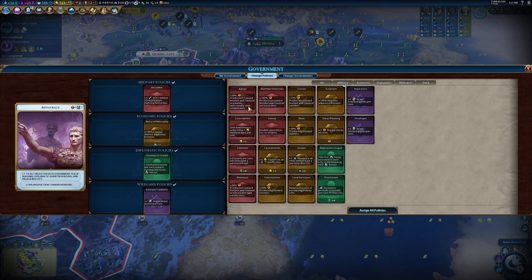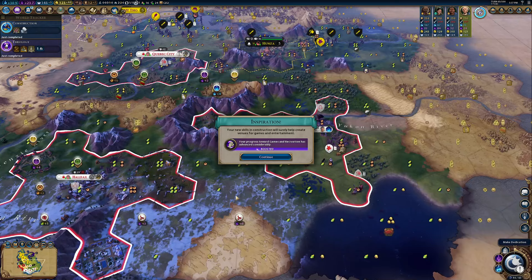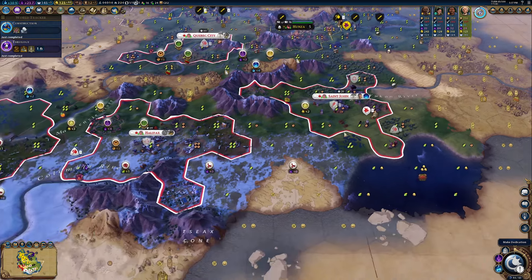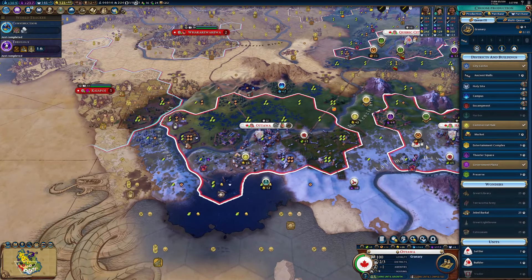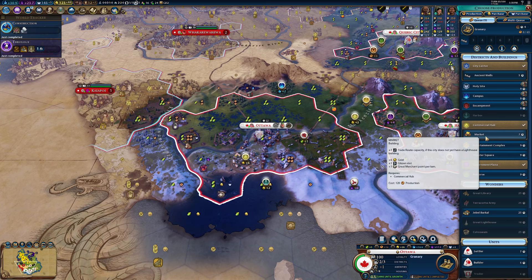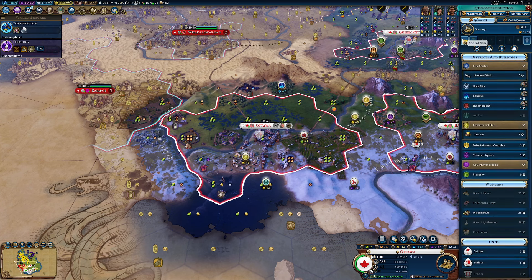The land has flooded. We enter the medieval era — again we just missed out on a heroic age once more. Change policies — we just went and grabbed holy site adjacency, not too bad on that. We boosted that because we just went and finished a water mill down here.